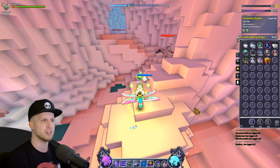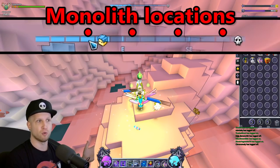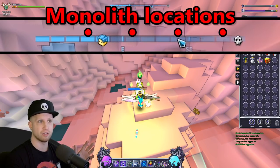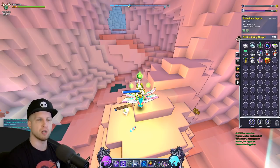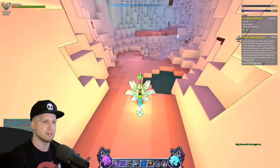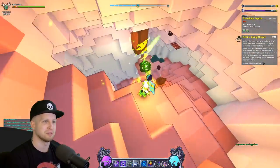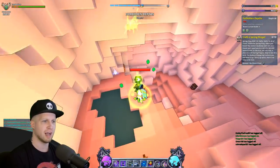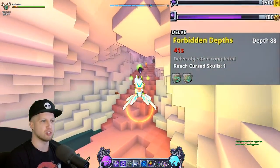Usually you can tell where a Monolith is because the rooms will be empty outside of the Monolith itself. As far as the Monolith objective goes, it follows a 'one-two-space-one' pattern: the fourth square is always where a Monolith is located, then you skip two, then another Monolith, skip two, another Monolith, skip two, then another Monolith just before the boss room. It's consistent every single time, so you can just skip straight to the fourth room and go every third room after that to complete the objective.